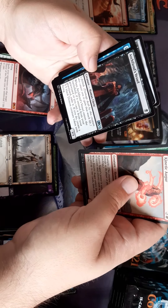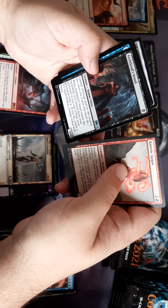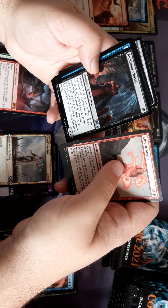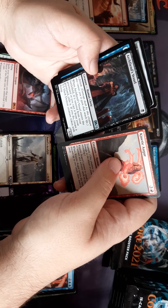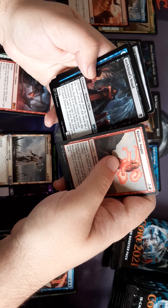Thrashing Brontodon. Archfiend Vessel — lifelink, one drop. When it enters the battlefield and it entered from your graveyard or if you cast it from your graveyard, exile it and it becomes a 5/5 black demon creature token.